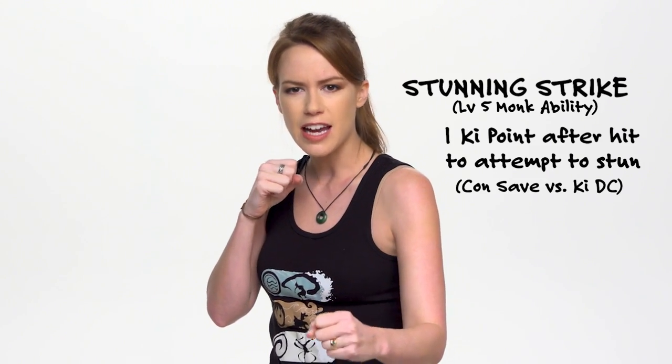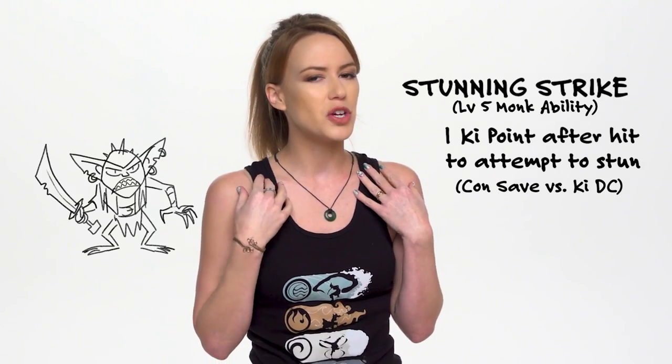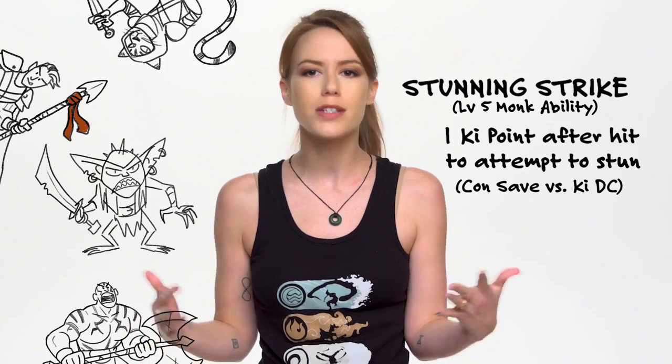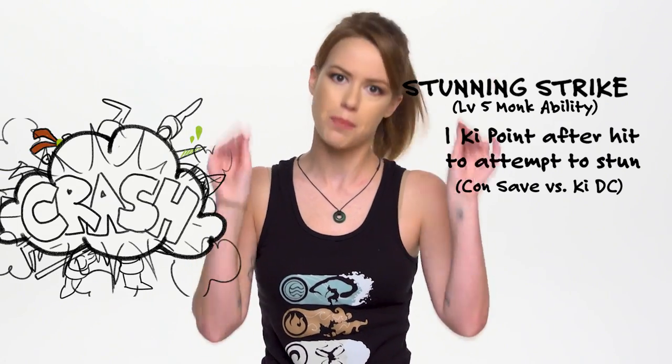Stunning Strike comes into play at level five and allows you to spend a ki point after landing a melee attack, attempting to stun your enemy. If they fail that Constitution save versus your ki save score, they're stunned for one round and grant advantage on all attack rolls made against that creature. Oh yeah — it's a big deal.